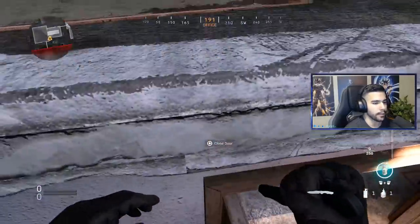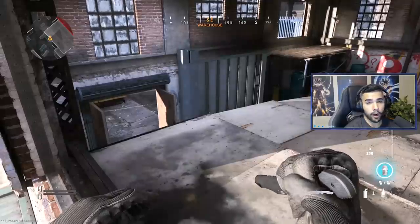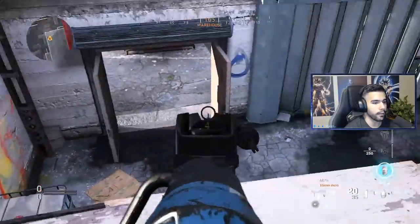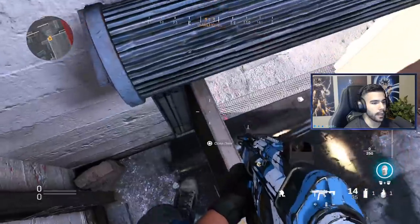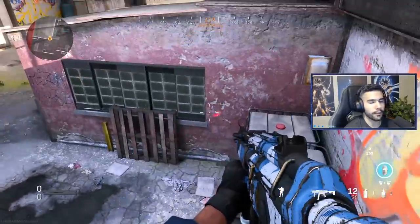You can actually jump on top of doorways, which is random but can be useful on some maps. For example, on Hackney Yard in this specific location, instead of playing the normal corners, you can jump on top of the doorway and hold that angle — which is pretty cool.